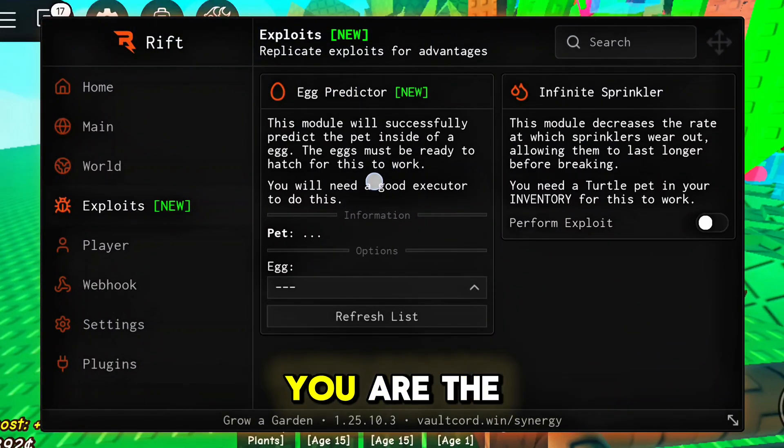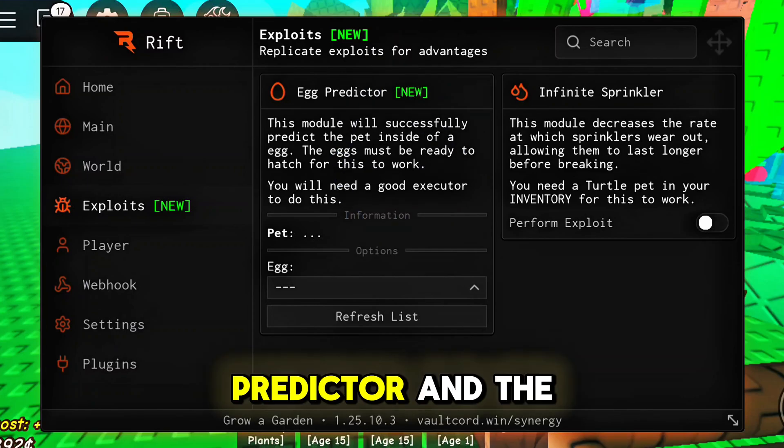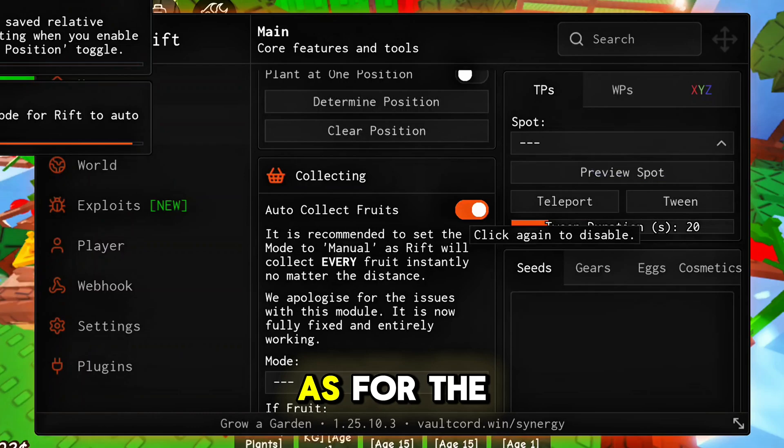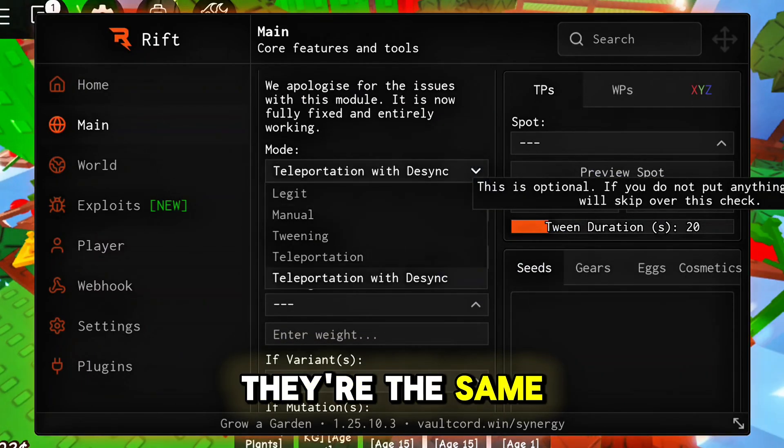The first features I want to show you are the egg predictor and the infinite sprinkler. These features are absolutely overpowered. As for the other features, they're the same as in most scripts.